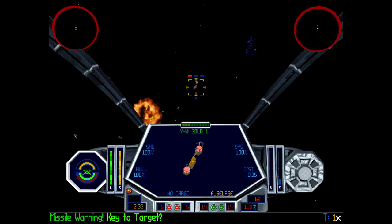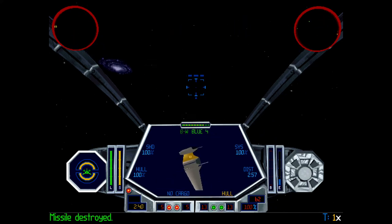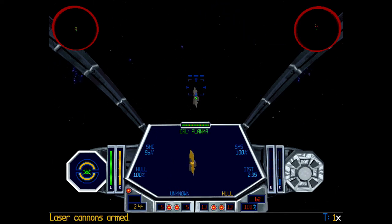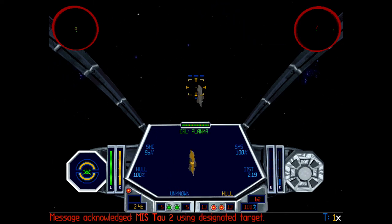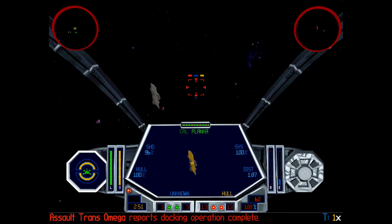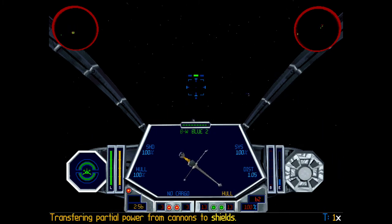Incoming missile. Radio message received, using your target for attack. Boarding operation complete. Tower 1, they've launched B-Wings — hurry.